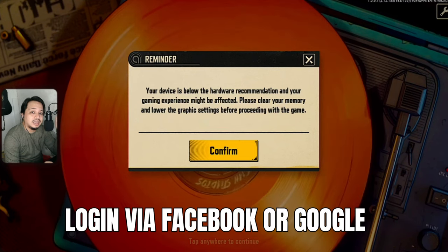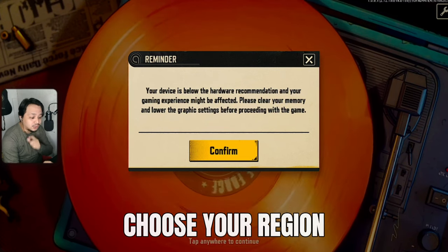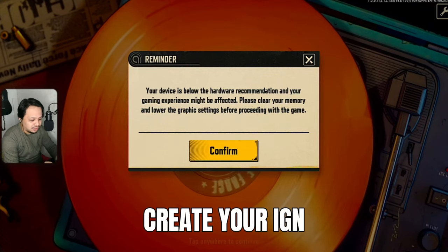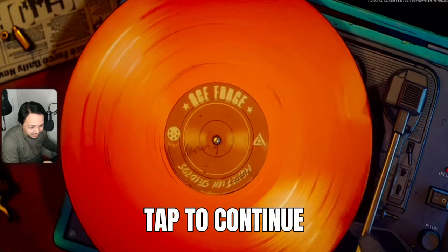Login nyo lang — you can log in through Facebook, pwede din kayo mag-login through Google. Tapos, choose nyo lang yung region nyo. Then confirm, confirm, confirm. Just make your IGN or in-game name. Tapos, confirm nyo na. And then, tap anywhere to continue.